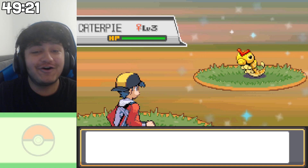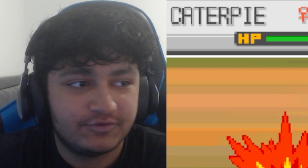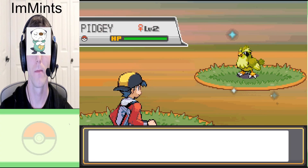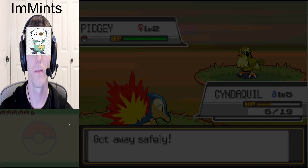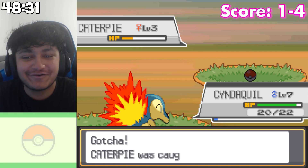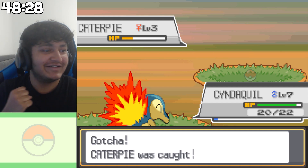Shiny Caterpie, let's go! Oh my god, finally! I have to catch you now. Another shiny Pidgey - fantastic. Bro, how are you getting so many shinies right now? My luck is so bad. Don't hate the player, hate the game. I caught it! Oh my god, finally. We're four to one!